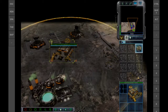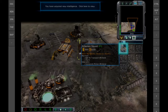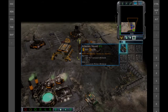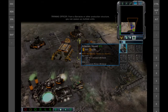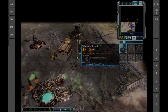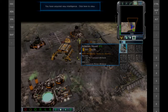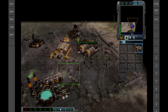Construction complete. Intelligence data updated. New construction options. Training. Rifle squad ready. From a barracks or other production structure, you can queue up multiple units. Multiple structures of the same type allow for additional build queues. Intelligence data updated. Rifle squad ready. Objective complete.